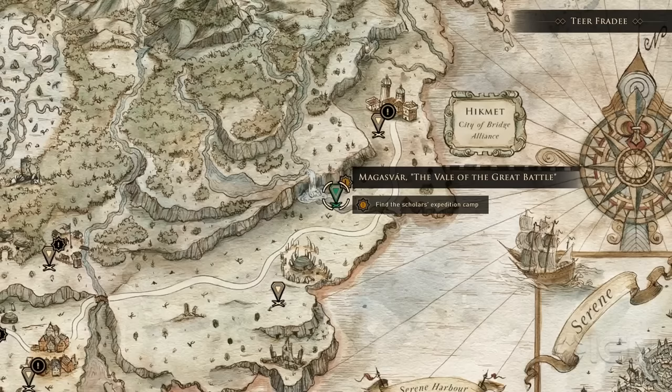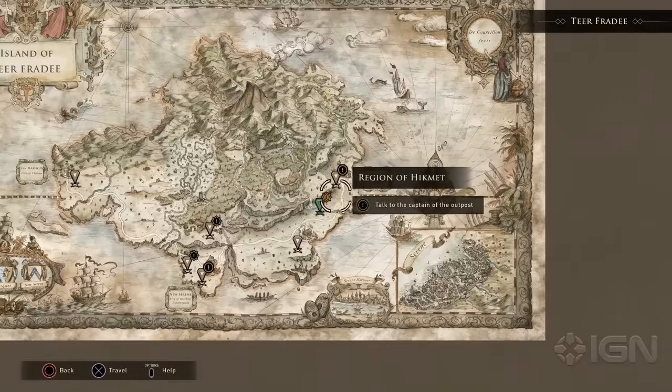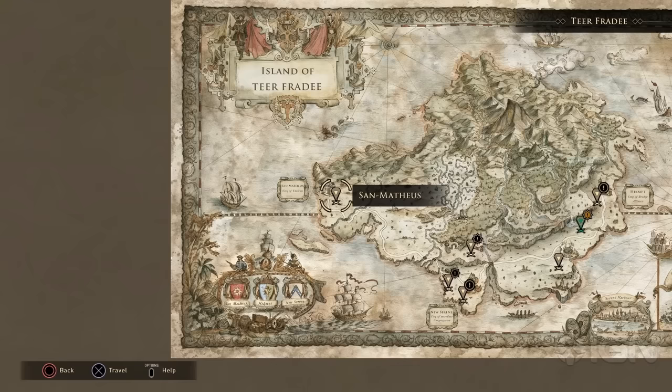Let's take a quick look at the island map to give a better sense of the geography. We're just here, while over to the east is the city of Hikmet, settlement of the Bridge Alliance. Down here we have Nusirene, your starting point on the island, newly governed by your cousin Constantine. Over in the west is San Mateus, city of the fervently religious Tileme Nation. During your adventure, you'll also come across several native settlements spread throughout Tír Fríde.